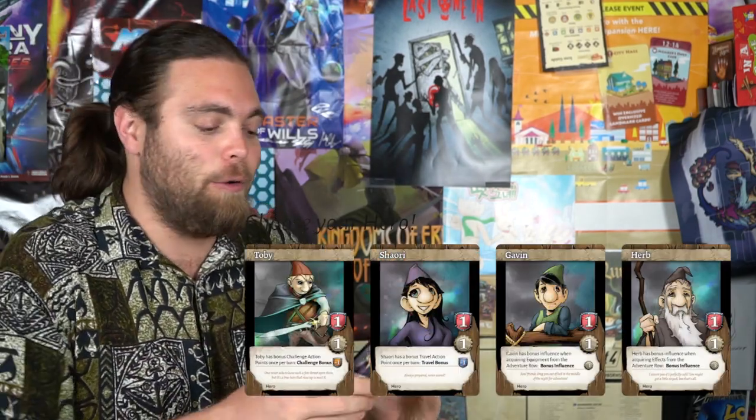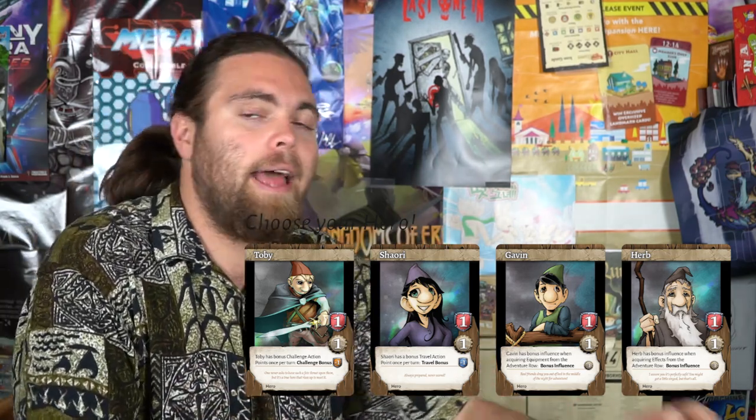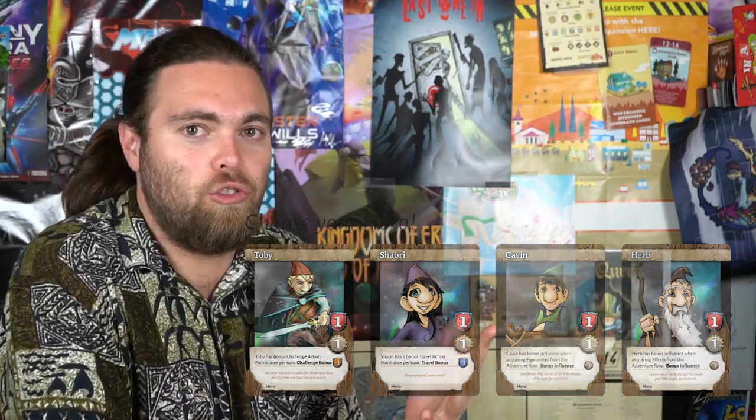There are other Daubers that are going to be around trying to get the key first as well, like Shiori and Gavin and two others. What you're trying to do is build your deck the best you can to gain as much currency as possible and use your cards to overcome obstacles, locations, and monsters. It's a competitive game, so your opponents are all going to be placing locations on the board to block you, making it more difficult for you to get the key first so that they can claim victory.